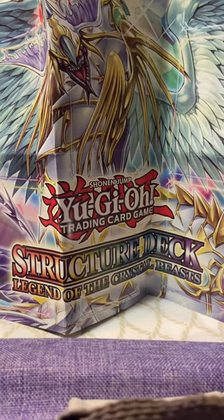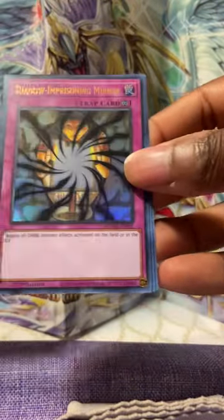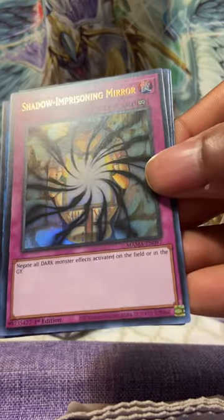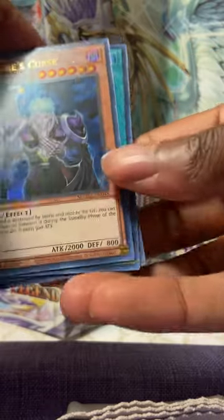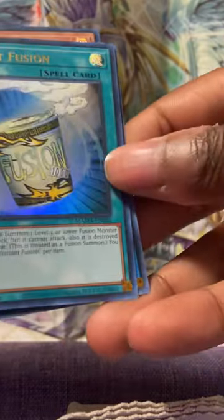We have Infinite Impermanence, Skystrike Ace Zeke again, and — oh — a Shadow Imprisoning Mirror, nice! Really nice. We also got Vampire's Curse, a classic zombie card, and last but not least, Instant Fusion.